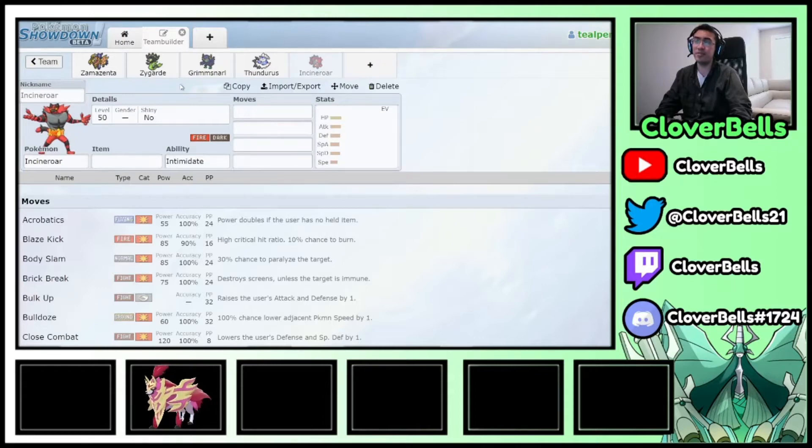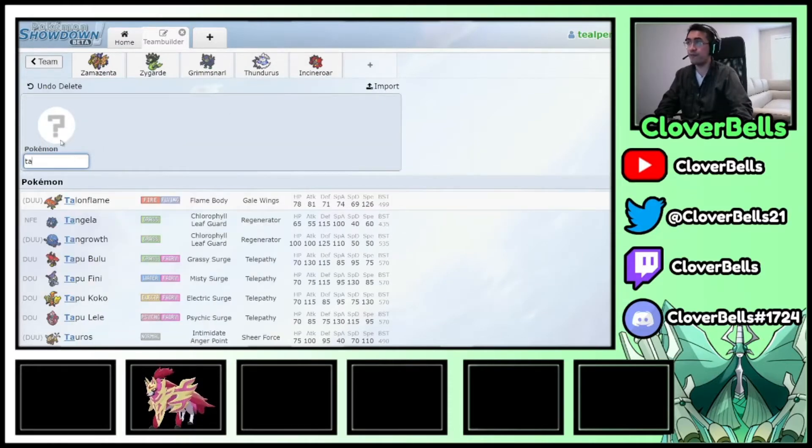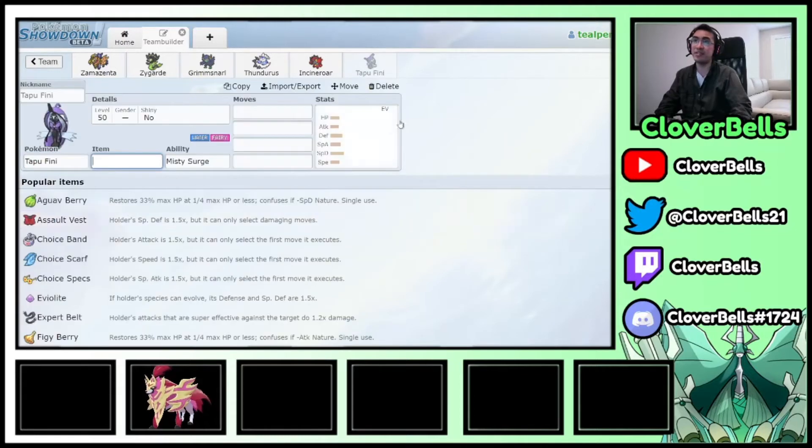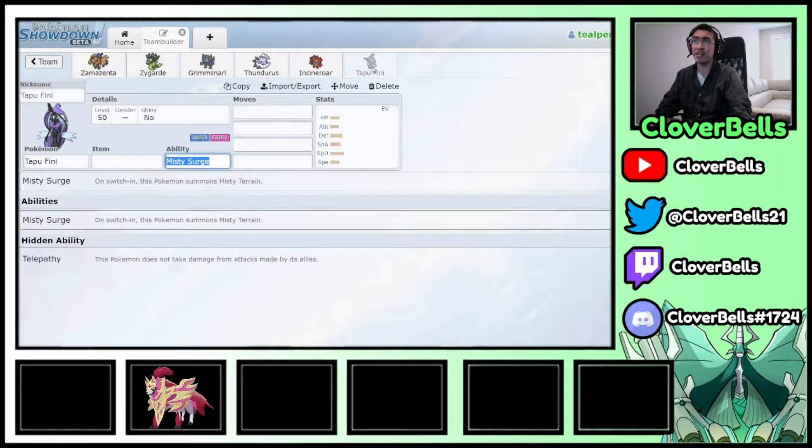For the last slot, the team is vulnerable to Venusaur Sleep Powder and Amoonguss shenanigans, and Zygarde is weak to other Dragon types. The solution: Tapu Fini. It sets Misty Terrain, reducing Dragon damage against Zygarde, and stops Sleep Powder, burns, and other status moves that would cripple Zamazenta and Zygarde.